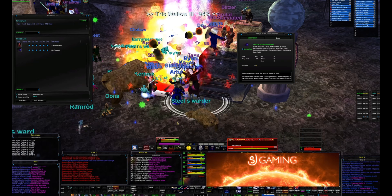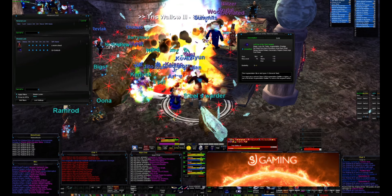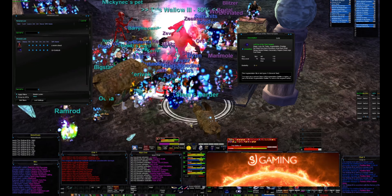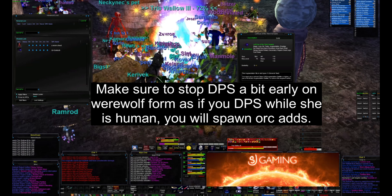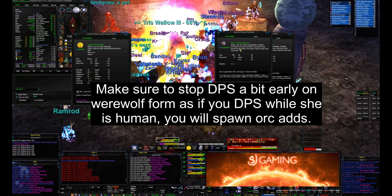The goal of the fight is to heal her to full and cast RGC five times. She always starts in the werewolf phase. We have an SK pick her up at the start and use harm touch to build threat, then have the raid full burn her. The goal is to get her down to 1% HP, and ideally sub 10%, as this is when she's actually healable and curable in her human forms.